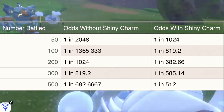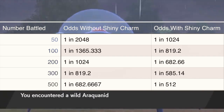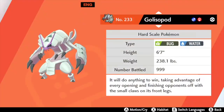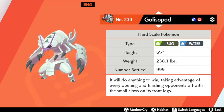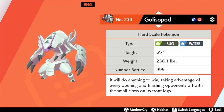The Pokédex will actually track the current amount of Pokemon that you have battled of that species. Simply go to your Pokédex, find the Pokemon, click on it, and it'll show you the number battled. Keep in mind that it will cap out at 999, so beyond this you will have to keep count yourself if you, like me, want to know how much it takes to find the shiny.